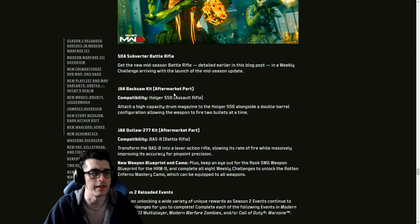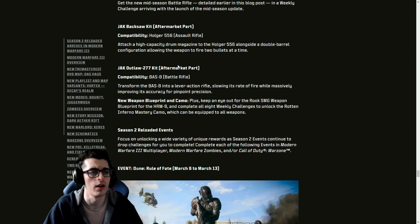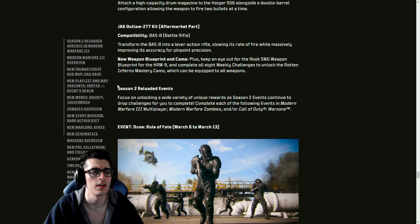For mid-season weekly challenges, the SOA Subverter releases this week. If you complete eight weeks of challenges you'll unlock the Inferno animated camo. New aftermarket parts include the Jack Backsaw Kit — a double-barrel configuration firing two bullets at one time — and the Outlaw 277 Kit, which transforms the base weapon into a lever-action rifle. Keep an eye out for the Rook SMG weapon blueprint for the HRM-9.